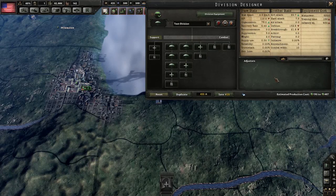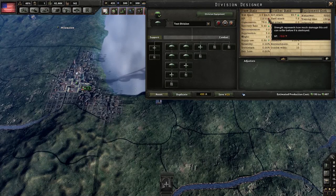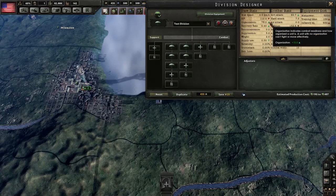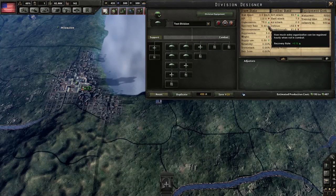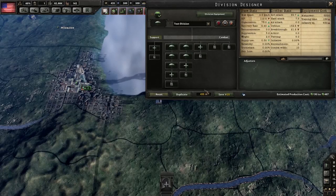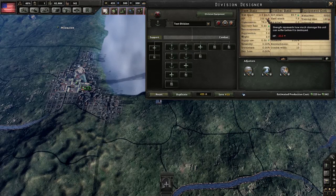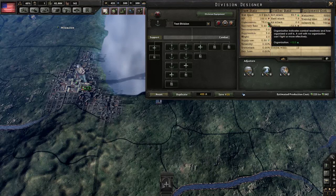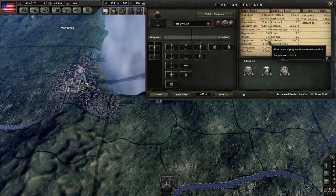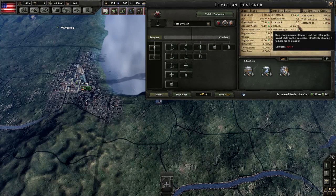A division of just paratroopers has less HP, less defense, and less breakthrough, but gains organization and recovery rate, has lower supply use, and better soft attack. A division made up of just marines has significantly lower HP, but higher organization, higher recovery rate, lower supply use, higher soft attack, and higher breakthrough, although also slightly lower defense.